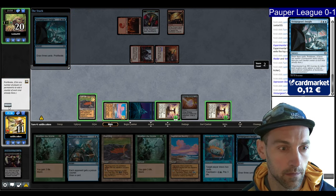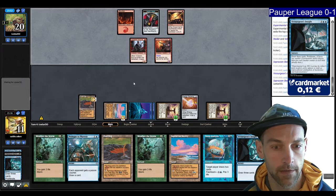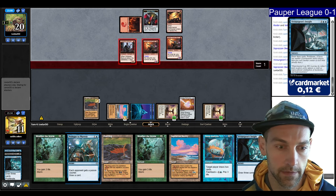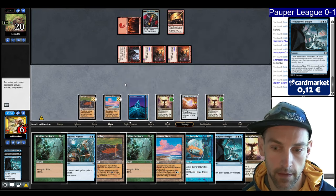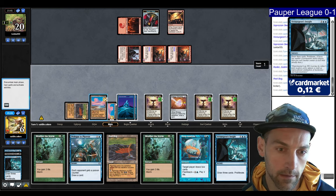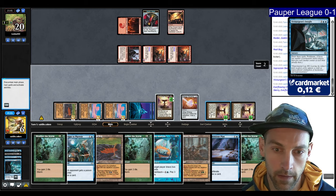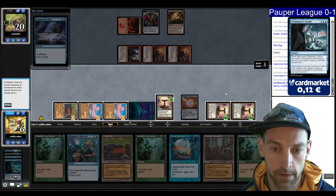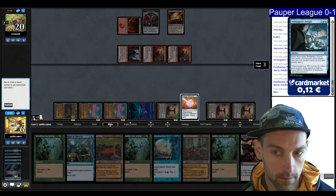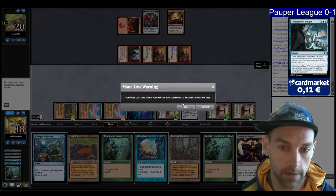We go Chalice on one, play a land. We're at two life — next turn we can pop off with double Weather the Storm in hand. They play a Tomb Raider and attack for five. We go Insight, Prologue, Weather, Weather for a lot of life. We cast Contentious Plan converting to blue at six Poison, make green, and try another Weather the Storm to gain 12. Hopefully next turn we put them out of range so they scoop.